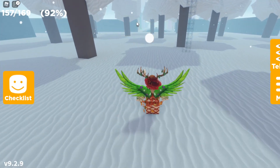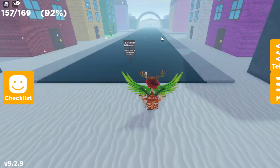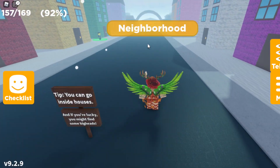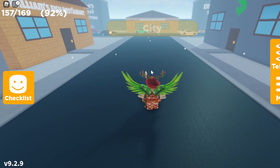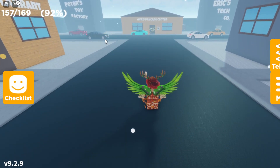You want to make your way all the way to the opposite side of the forest area where there is the entrance to the neighborhood. Once you make your way to the neighborhood, you want to keep going straight forward until you reach the arch over there, which is the entrance to the city area. Once you reach the entrance to the city area, keep going straight forward until you reach this little highway over here.